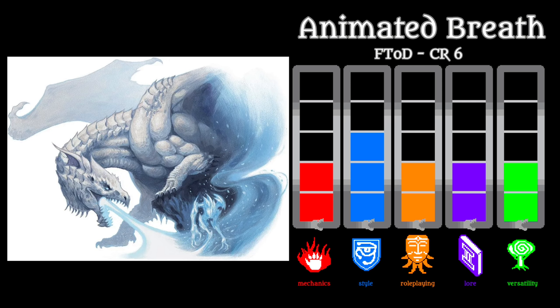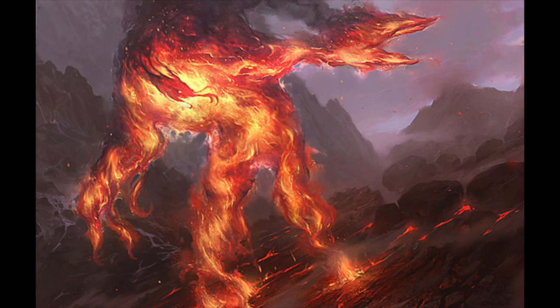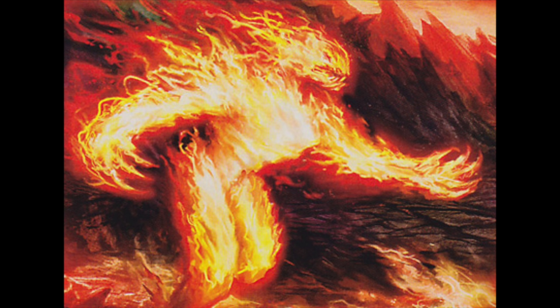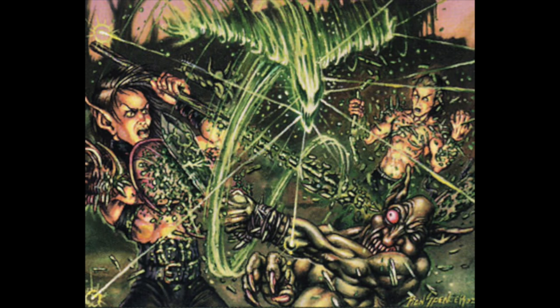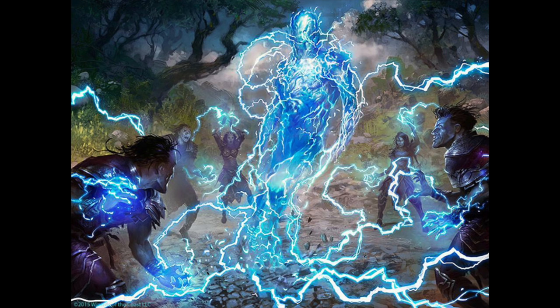Next is the animated breath, which I did not care for at all. Objectively it ranks at mid-D tier, but subjectively I would have rather tossed it into F tier. The concept of a dragon's breath weapon becoming a creature isn't outright bad — in an ultra-high magic setting a dragon's magical breath could coalesce due to some innate elemental spirit. But in this case the animated breath's abilities are so plain and boring. At CR 6, the actual elemental creatures like fire elementals and water elementals are CR 5. They have a classic place in the game, better aesthetics, more interesting abilities. So why the animated breath has to one-up them by one CR and come in with a more generic, simpler version, I don't know. I would just use the core elemental creatures instead.